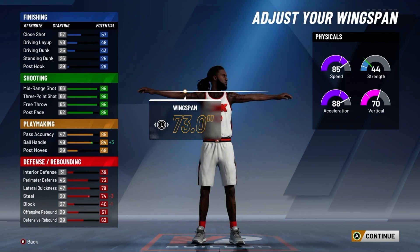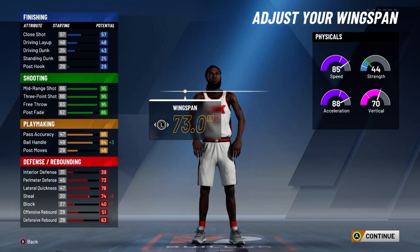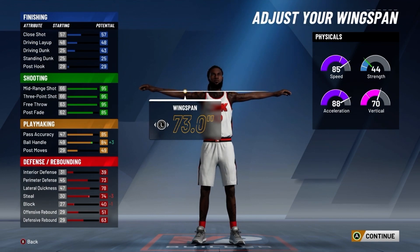A 79 steal, a 45 block, a 56 offensive rebound, and a 68 defensive rebound. So you'll be able to play some good defense, especially with the 11 defensive badges — that will really help.